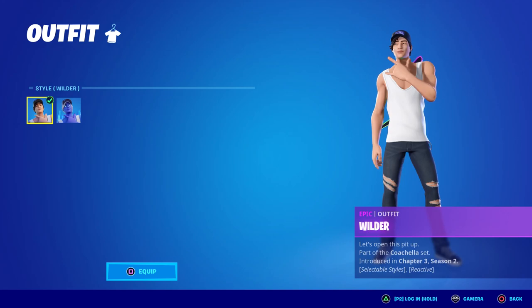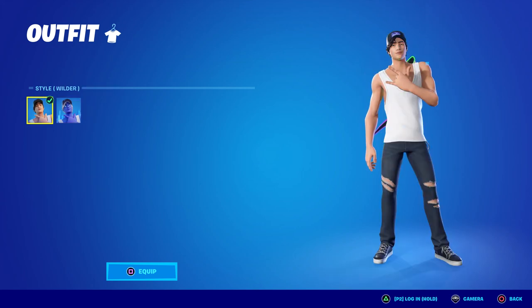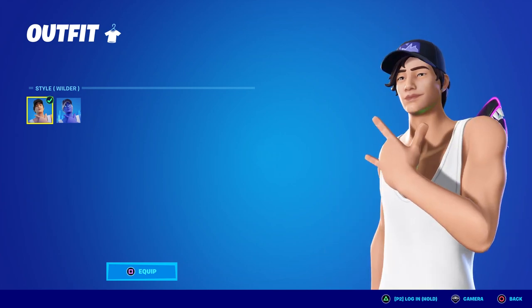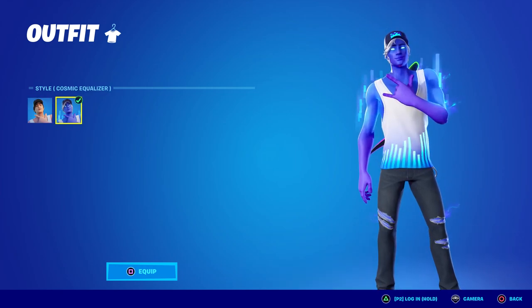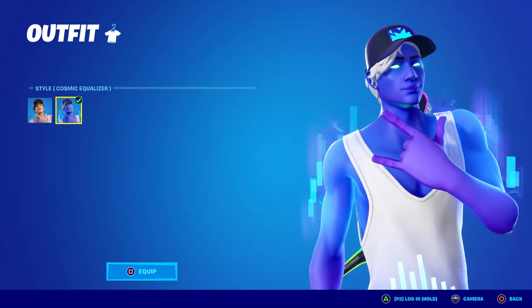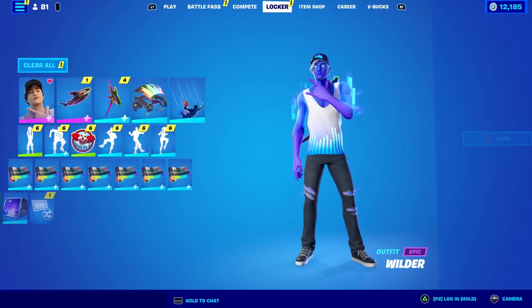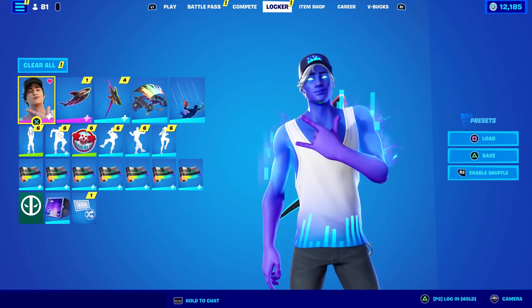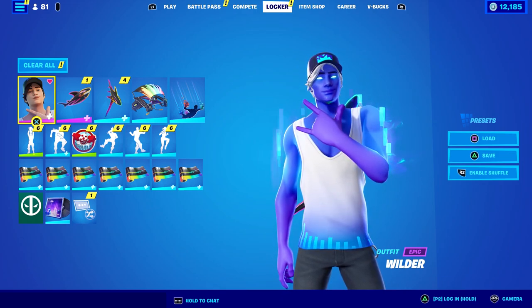Wilder only has two styles: Mr. Wilder and Cosmic Equalizer. I was a little harsh on this skin in my earlier mini-review before they were actually released, but it's actually not as bad as I thought — not too shabby. He looks pretty average at best, but they made him blue and purple. Look how big his hand is — it's bigger than his face! With everything reactive equipped, he's a little less flashy than Lyric because his shirt is white whereas hers was a different color, but you can still see the bars ebbing and flowing with the music.